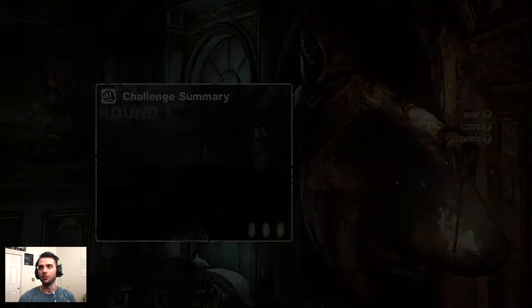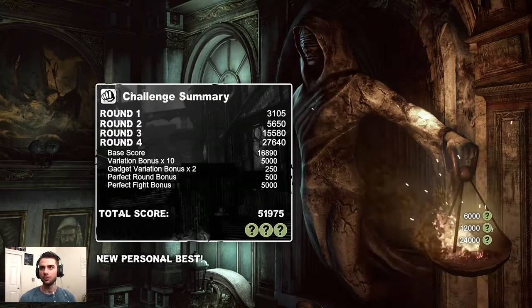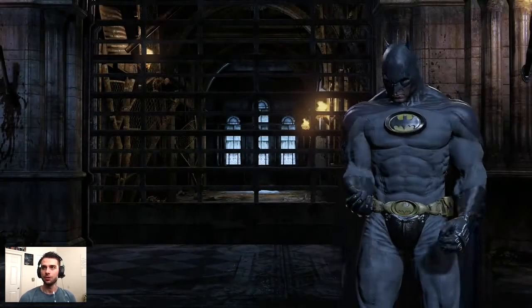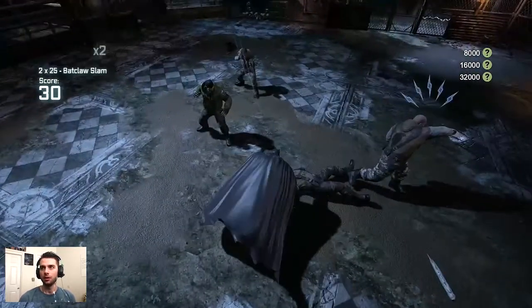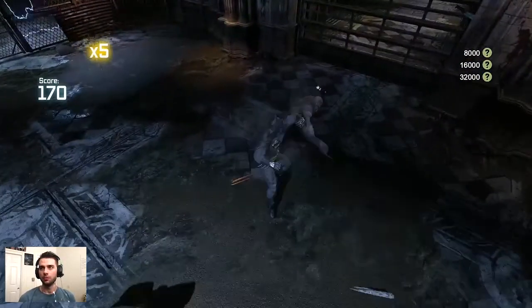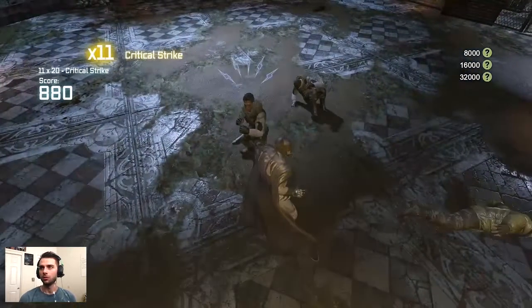To maximize these scores you want to chain as much variety as possible. I finished up a lot of those rounds using the triple cape stun as well as the ground pound finisher, because those are two moves you don't usually do throughout the fight considering the large amount of frame data required. Now we're going over to Survival of the Fittest on normal difficulty.